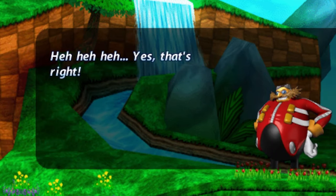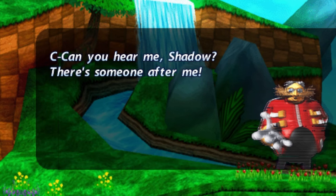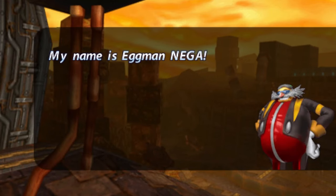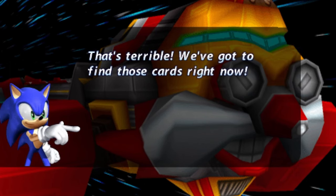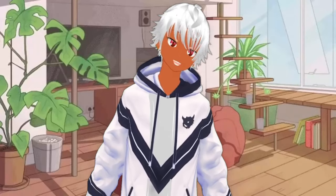Knuckles is after Eggman because he believes he has the Master Emerald. Silver is after Eggman because Eggman in this game is actually Eggman Nega. Shadow is after Eggman because he got a transmission from the real Eggman asking for his help and is then told by Rouge to continue following him. Eventually, it's revealed that Eggman IS Eggman Nega and that Onyx Island is actually Angel Island from the future. At the end of the game, the different characters each go on their ways to find the rest of the cards Eggman had. The story of this game is so bad — so much nothing. You can see how quickly I was able to wrap up the discussion because really nothing happens.